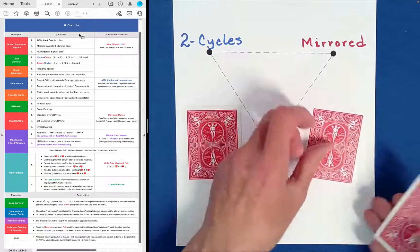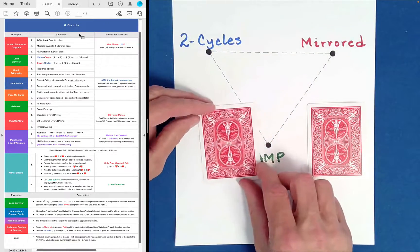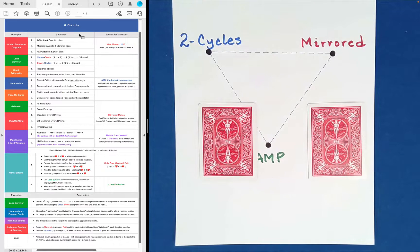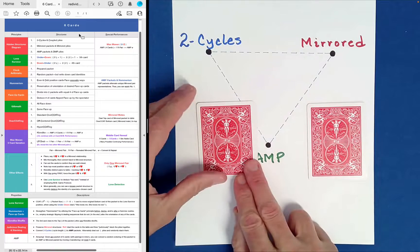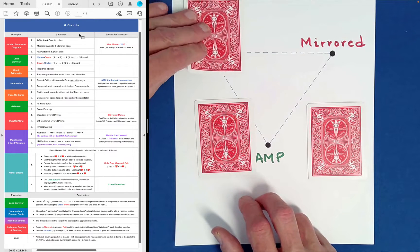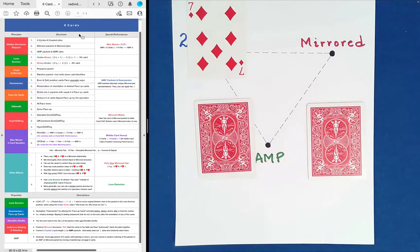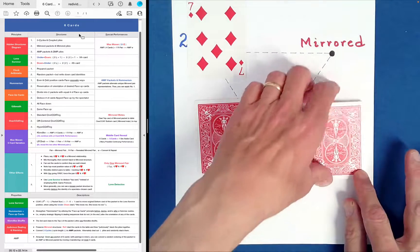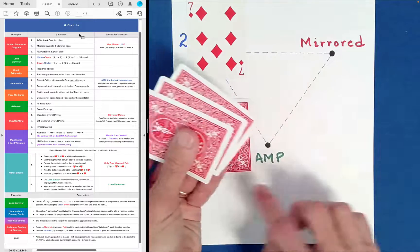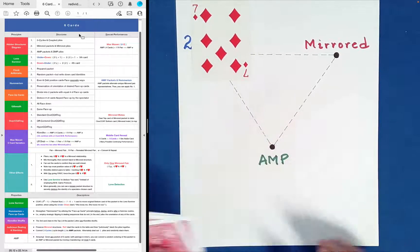What you do is deal it off, and once you've convinced the spectator that these things are never going to match, you deal them one more time. Then you say: choose either top card, from either pile. Maybe they choose this one. Set it right there — face down if you like. Now as the performer, you take the larger of the two piles and just casually drop it on top, picking up all the cards along the way.